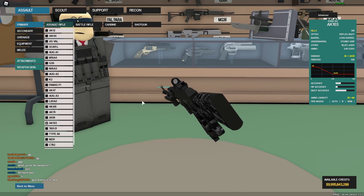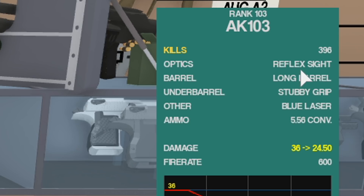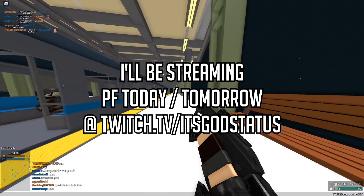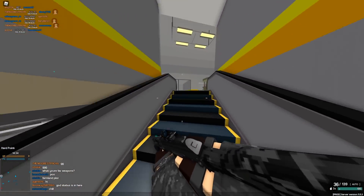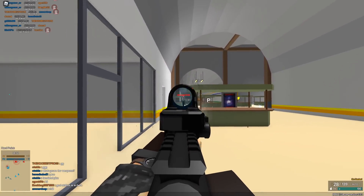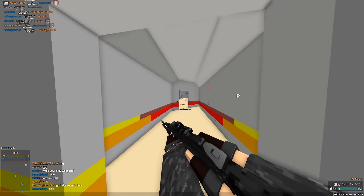Today I'm going to be showing you guys that in this video. If you do enjoy it, please remember to hit the like and sub. The attachments we're going to be using today are a reflex sight, long barrel, stubby grip, blue laser, and 5.56 conversion. This gun is able to 3-shot up to over 70 studs, have really good recoil that you can control at long ranges, and just overall be really dominant in all levels of the field.